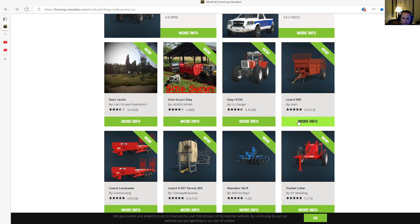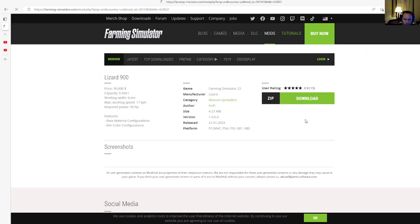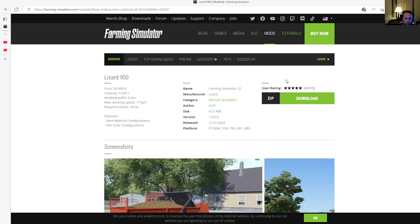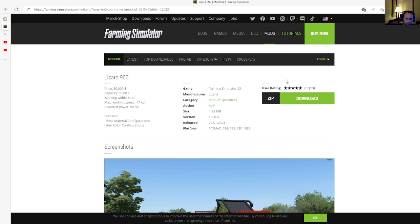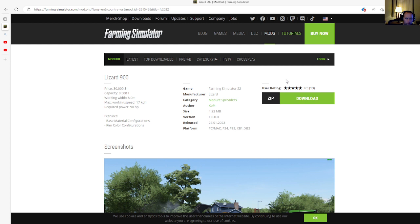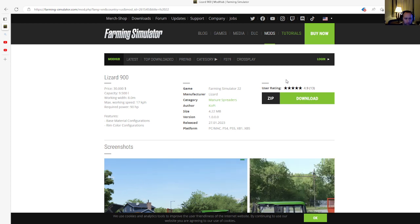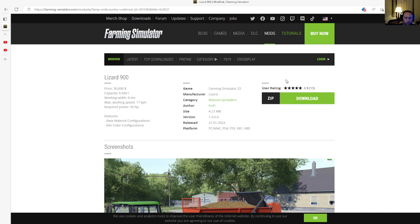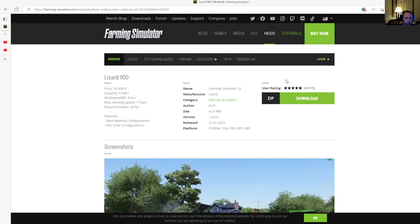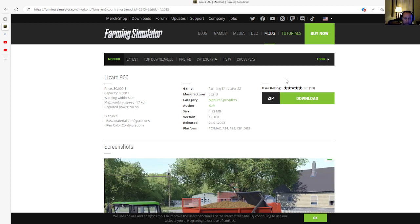Next is the Lizard 900 by Kobe, rated 4.9 stars with 13 user ratings. This is a manure spreader priced at $35,000, capacity 9,500 liters, working width 8.0 meters, max working speed 17 kilometers per hour. Required power is many horsepower. Features base material configurations and rim color configurations. File size is 4.22 megabytes, version 1.0.0.0, released 27th of January 2023, available for PC, Mac, PlayStation 4, PlayStation 5, Xbox One, and Xbox S.